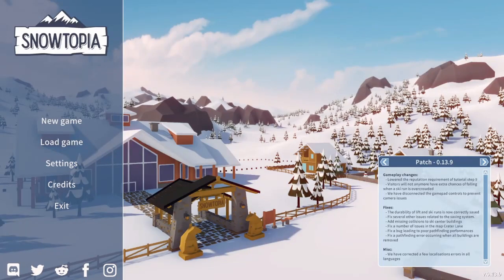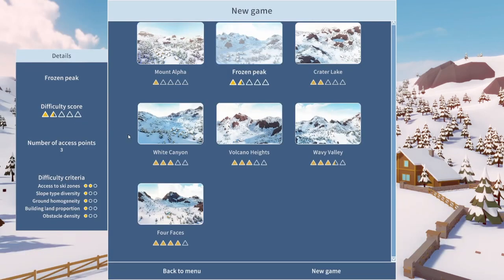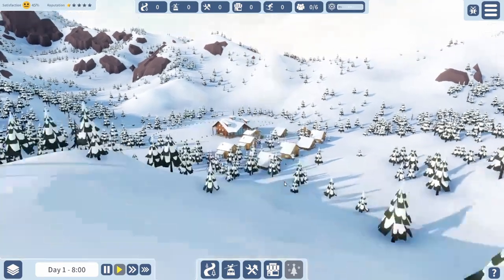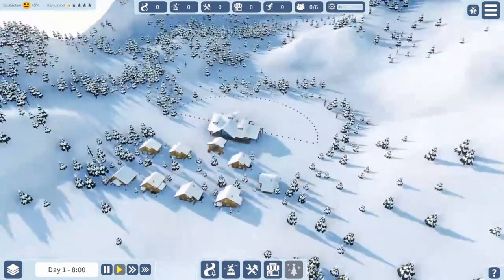Hello everyone, my name is Ochar and this is Snowtopia Ski Resort Tycoon — new patch today. We're going to start a new game, start fresh. We learned a lot on Mount Alpha, so now we're going to try Frozen Peak and see if we can apply the lessons we learned on the first map to make a successful resort on this one.